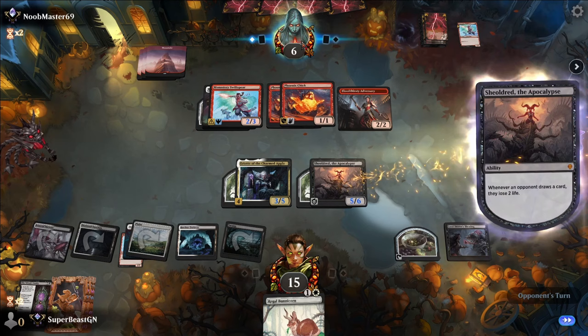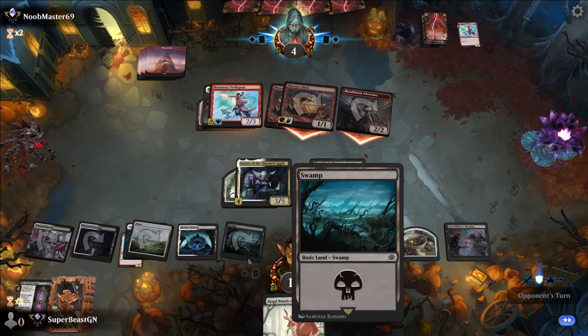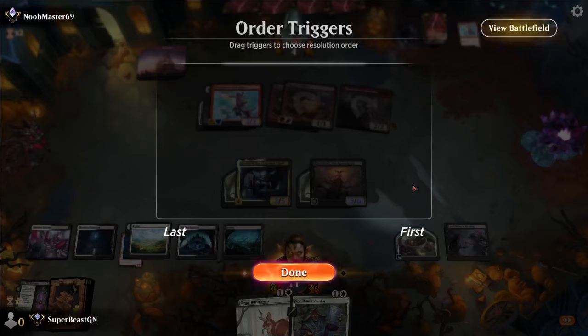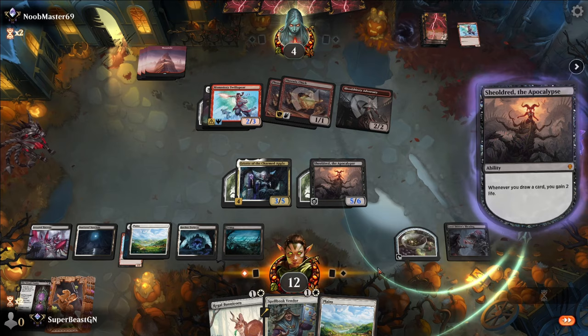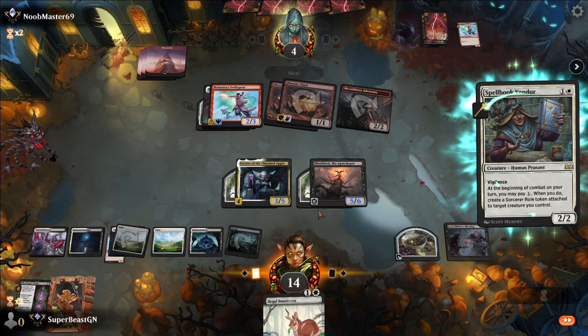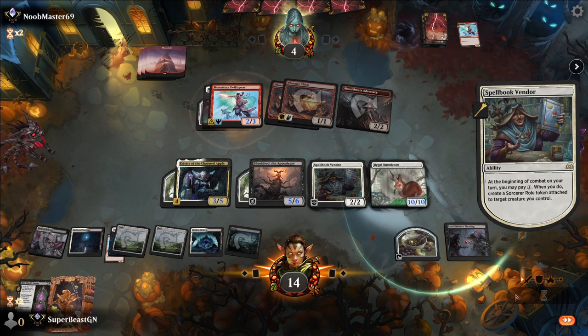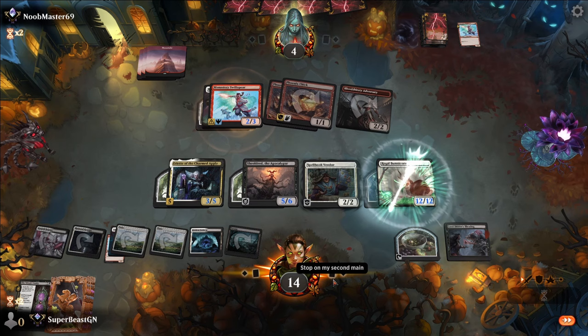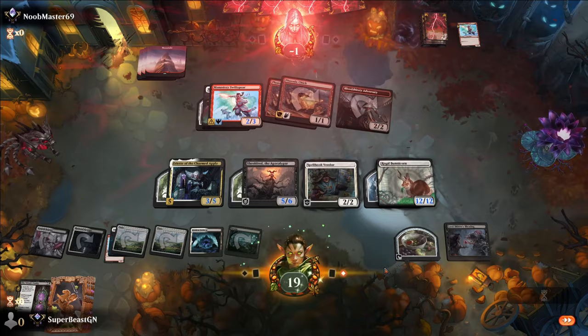We'll gain an extra life, draw an extra card, lose a life, but gain two. I don't think we block here. Even if we block the Bloodthirsty, they could still put roll tokens on the Phoenix Chicks. We draw, gain more — this deck is amazing. We put down the Regal Bunnycorn now — that's a 10/10. I don't think they can really get rid of that. We just kill them now. The end.